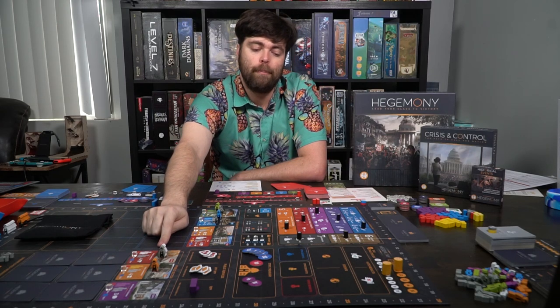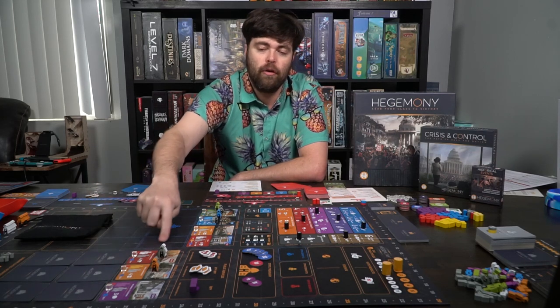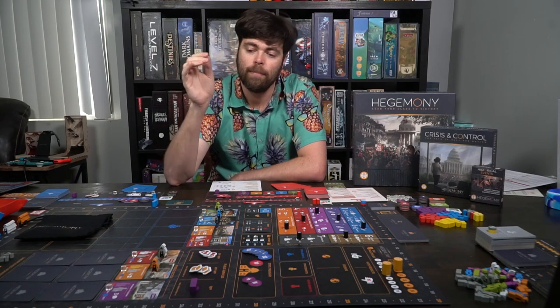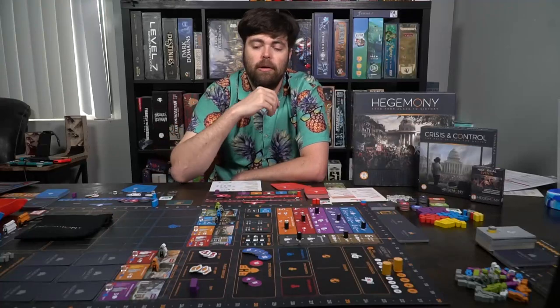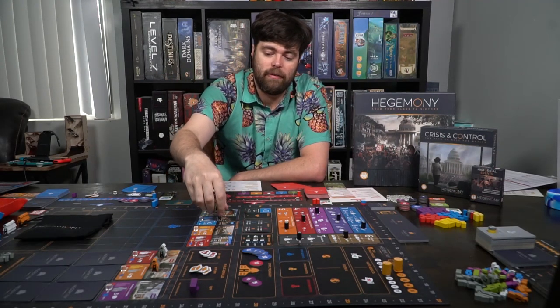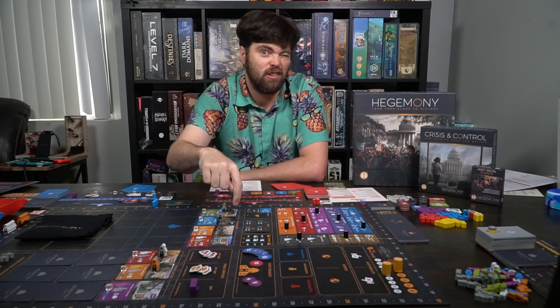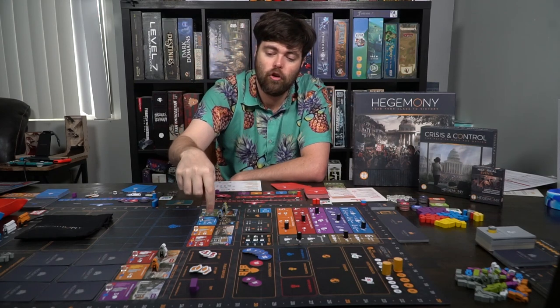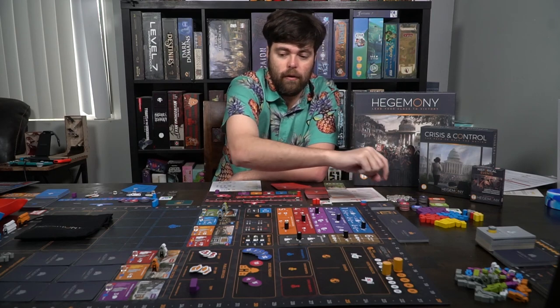The public sector is determined by one of the policies and it determines how many rows are added, but to start you'll have one each of the public hospital, the university, and the station. You'll also set labor market tokens — in this case on number two, which is yellow. The private sector is where the capitalist places his four starting buildings, indicated by a dot in the two-player game, along with the corresponding cubes.